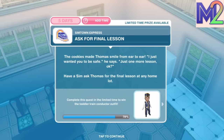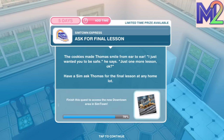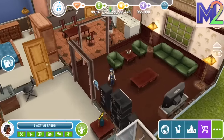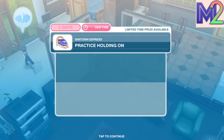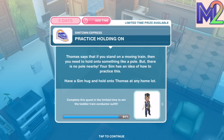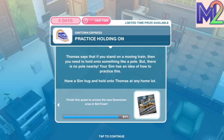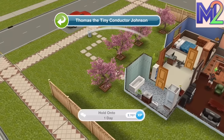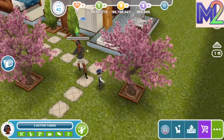The cookies made Thomas smile from ear to ear. 'I just wanted you to be safe,' he says. 'Just one more lesson, okay?' Have a Sim ask Thomas for the final lesson at any home lot — the final lesson takes five minutes. The last lesson is to practice holding on: Thomas says that if you stand on a moving train you need to hold on to a pole, but there's no pole nearby. Have a Sim hug and hold on to Thomas at any home lot — hold on for one day.